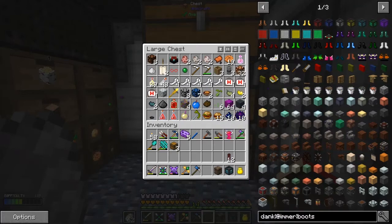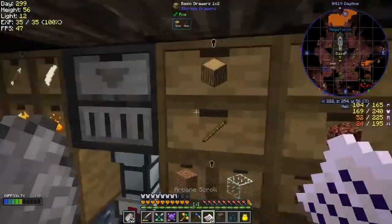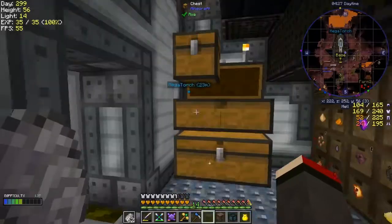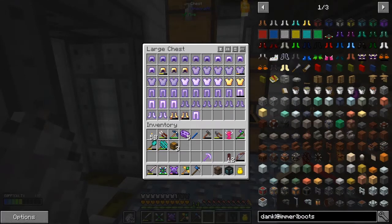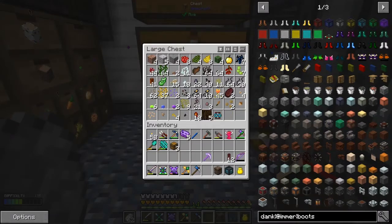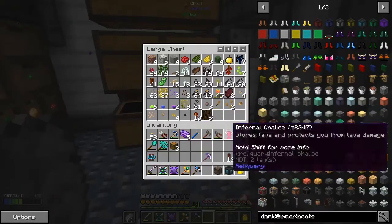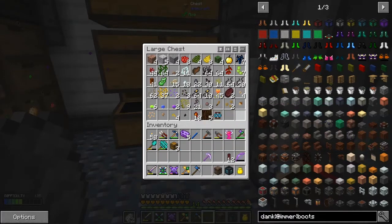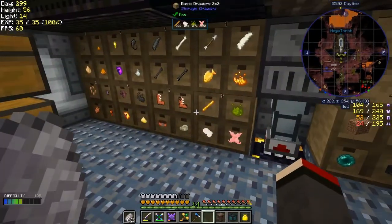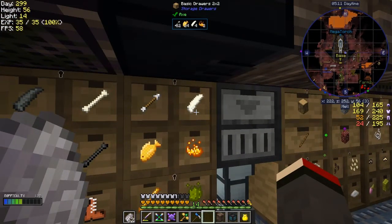Every once in a while you get something unusual. I got an infinity booster card from the mob farms — no idea what mob dropped it — but that will be very useful later on. That's one of the best things there is for Applied Logistics. And I've also got some bones — these are from normal skeletons. I've also got some unusual ones, I don't actually know what they're called.